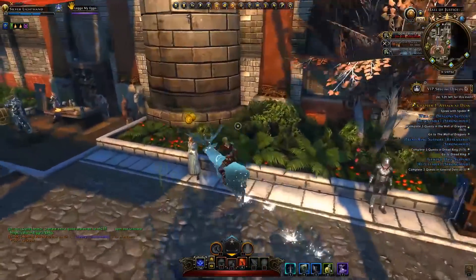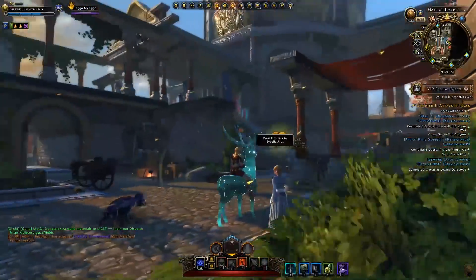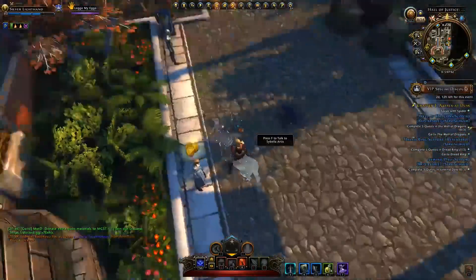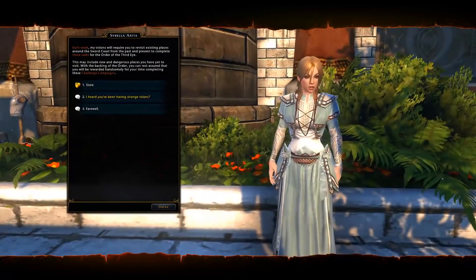So, challenge campaigns. Once you reach level 80, you will have the option to talk to Cybella. She came out of her kingdom of isolation in Neverember's basement, and she's now actually outside getting some much-needed vitamin D in this ray of sunlight. So she's out here and you can talk to her.